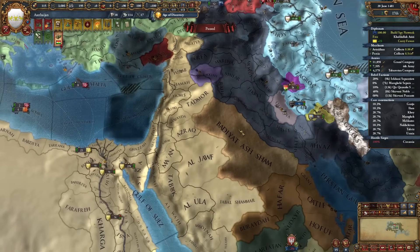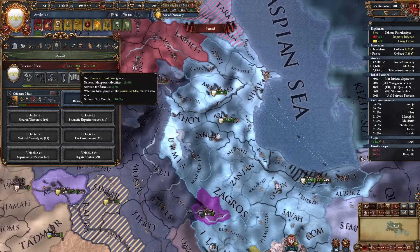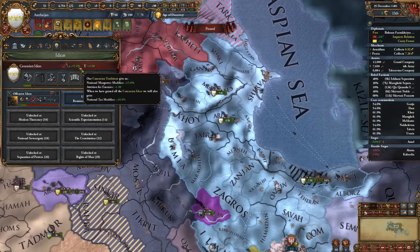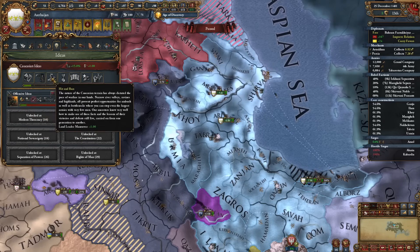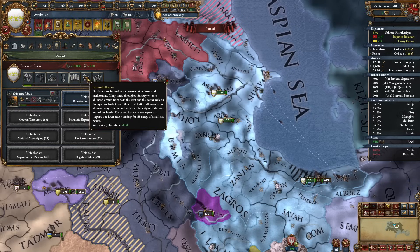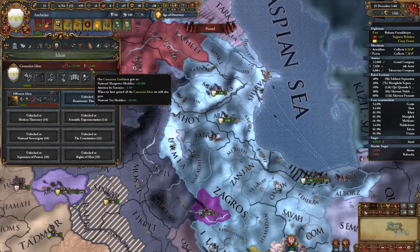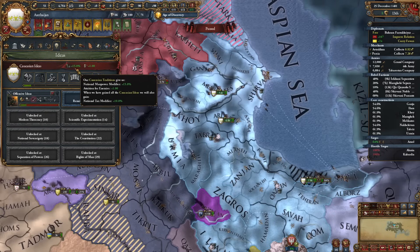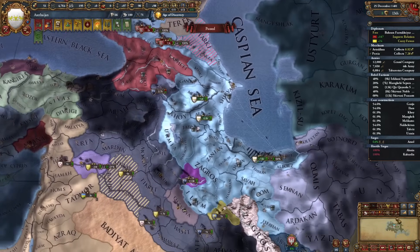We have these new Caucasian ideas: national manpower modifier, attrition for enemies, max promoted cultures, mercenary stuff, land leader maneuver, yearly prestige, yearly legitimacy, yearly army tradition, and cavalry combat ability. Honestly pretty bad ideas in general - definitely not enough military modifiers. It's something that could maybe work with defensive ideas together, but I'm not a big fan.